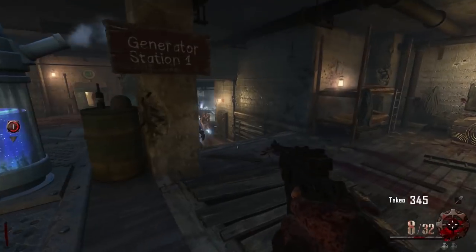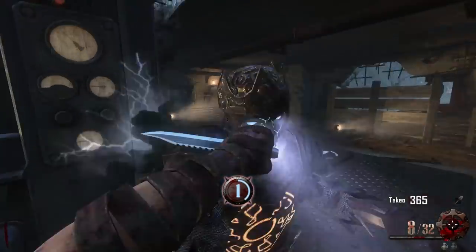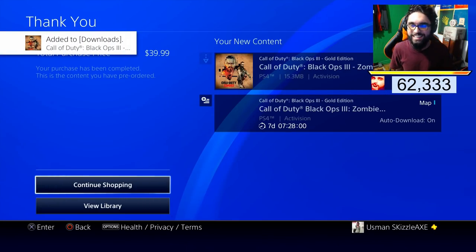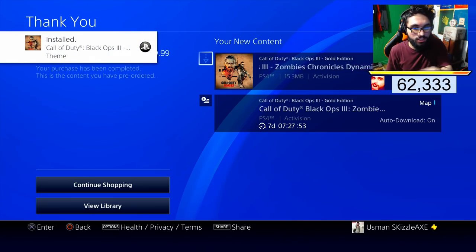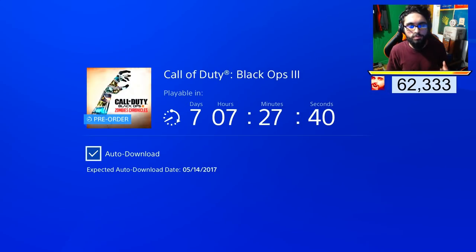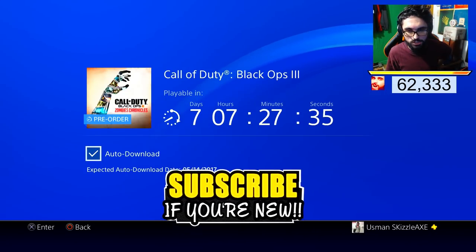I have 35 bucks so I gotta put 5 bucks down as well, so I'm gonna confirm the pre-order. It's gonna charge from my card — and right off the bat you guys can see I got the team. I just pre-ordered it and it says auto-download on — it will automatically download on the 14th of May, which is very soon, two days before the actual release.